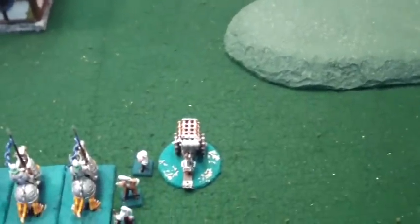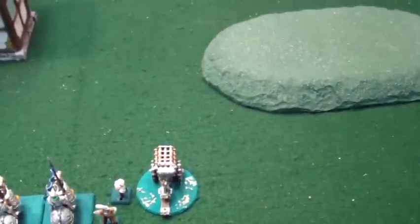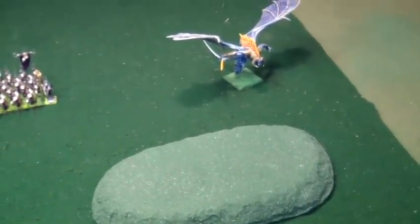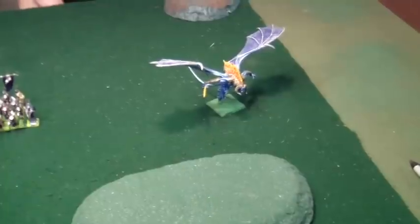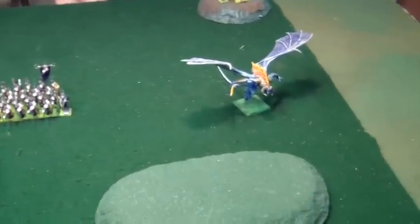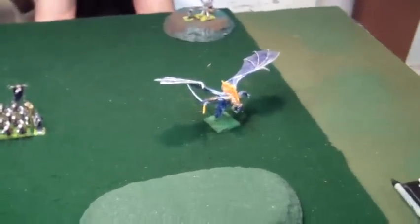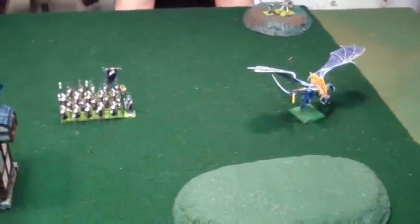In the regular shooting phase, the Hellblaster Volley Gun doesn't misfire. I rack off like 22 shots — I roll 10, 10 into 2, 22 shots. I need 5s to hit, 5s to wound because it's Toughness 6, and he's got a 5-up ward save. I do 1 wound. I could have took the Frosty down just like that, but the Frosty's sitting on 1 wound. I think he said it has 5, so I did 3 plus 1 more. I need 1 more wound to kill the Frosty on my first turn.